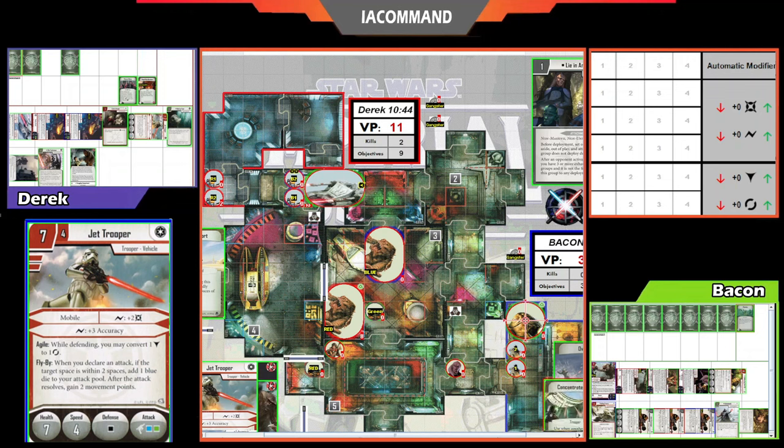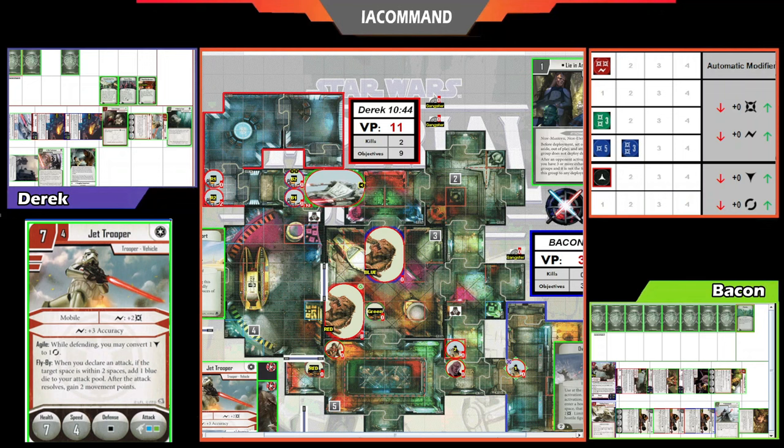Jabba's not super important here, but losing him isn't always great. The Jet Trooper plays Concentrated Fire on the attack against Jabba — six, seven, nine — that's about eight damage. Overrun finishes the kill. Derek says he didn't expect to one-shot Jabba there. The second Jet Trooper does two damage to Bib with the Overrun card as well, then clears a stun and shoots Bib without the flyby for two more damage — one short of the kill. Bib has five health.